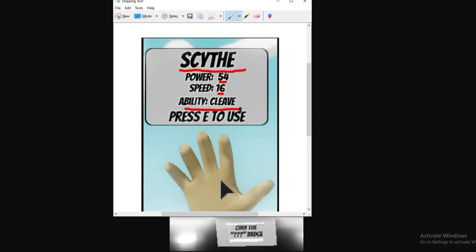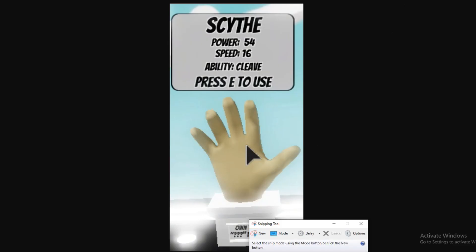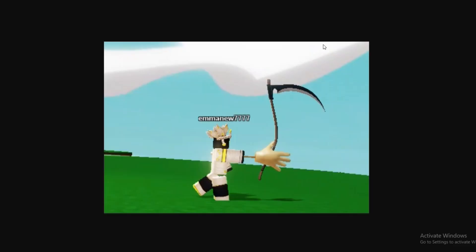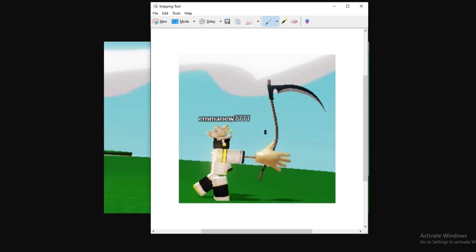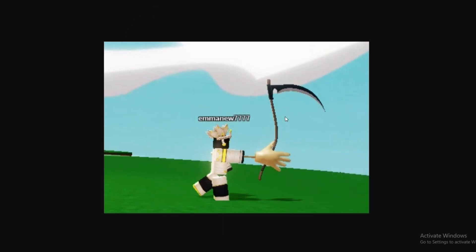Scrolling up, we've got the Scythe Glove: Power 54, Speed 16, Ability — Cleave. That's the move you get with the Scythe. And here you can actually see the Scythe — this is the leaked image of the glove in hand. Looks pretty sick, right?